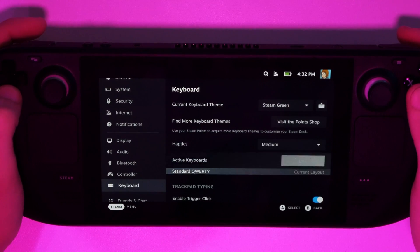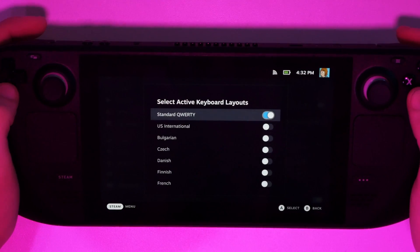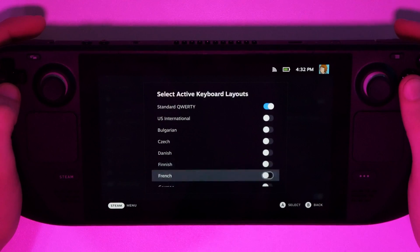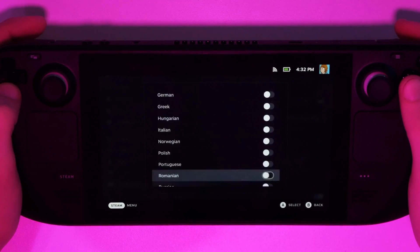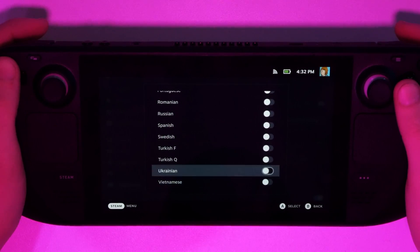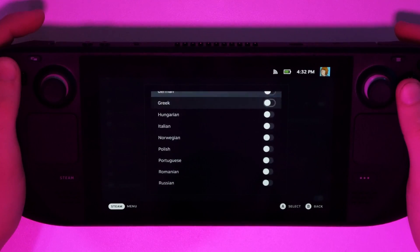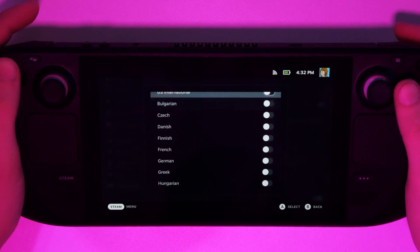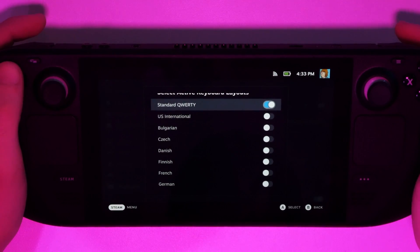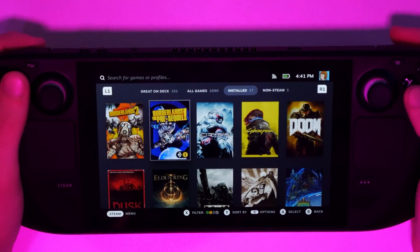Another thing they added was keyboard accessibility. If you go to the Keyboard settings, you can see the standard QWERTY keyboard, but they've added a whopping 21 languages and layouts. Of course this doesn't cover the majority of the world's languages, but a lot of people who have their hands on the Deck will be able to use one of these, so I'm glad they went ahead and added that.